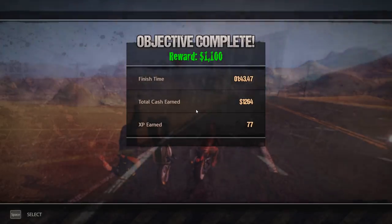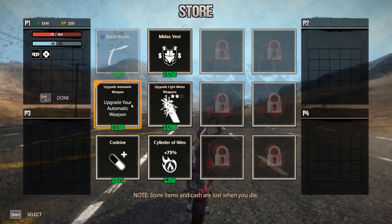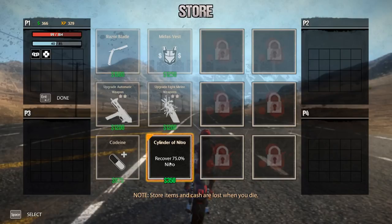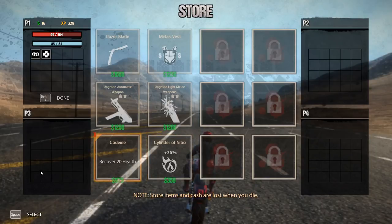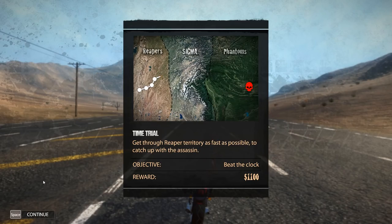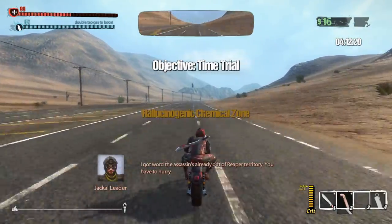We only got 1,100 for that — I feel like I deserve more. We're at 79 out of 184 health. The only thing we can do is get that codeine and get 20 health — we're back to 99. I accidentally hit space again instead of enter and wasted $350 on extra nitro — we had about 50% already, so I did waste a little bit of money there. Next up: beat the clock, so we have to go quick — it's all about speed.